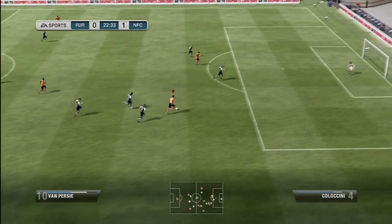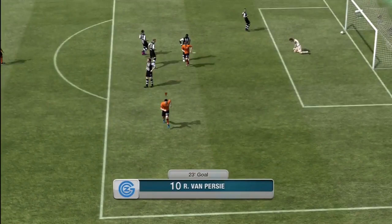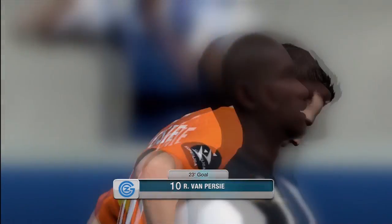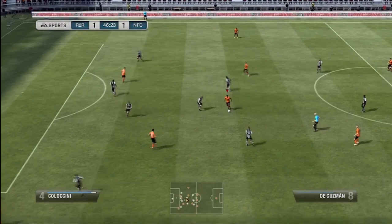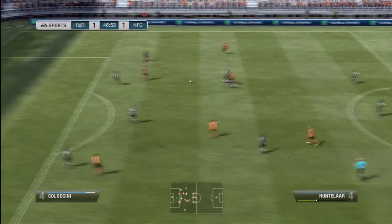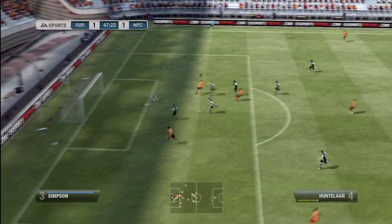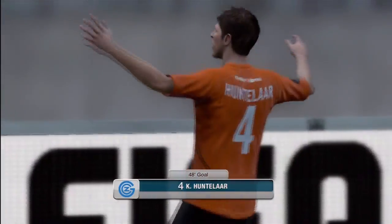We actually get back into the game through Van Persie — absolute bullet, that's what he's really good at, just smashing balls into the back of the net if you get a bit of free space. I definitely recommend running onto the ball and putting your foot through it with Van Persie, although he does have a very good finesse shot as well. We pull out one of his centre-backs and Huntelaar is through on goal, finessing that home with his left foot — making it 2-1 to us.